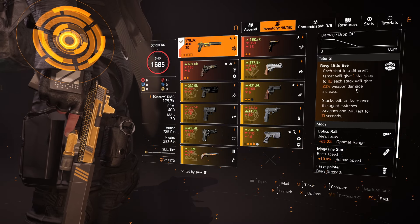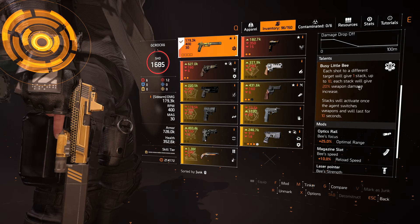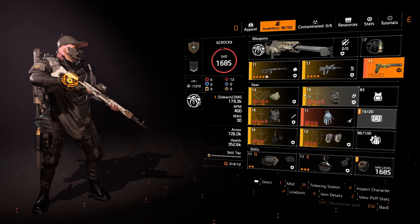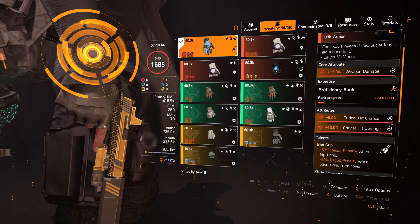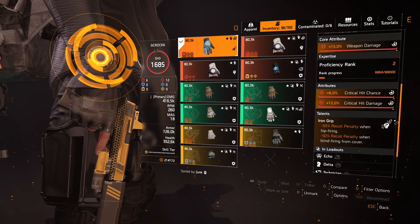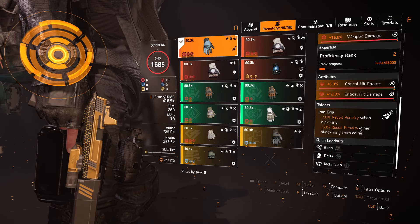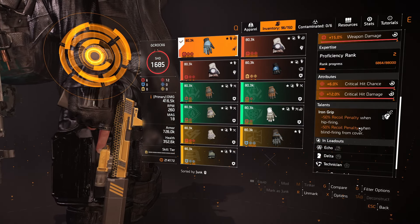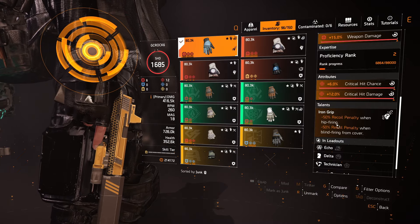Then switch to the Paratrooper SVD for that increased burst of damage for 10 seconds — it was incredible. The Busy Little B has pistol damage and damage to target out of cover. The talent lets you go up to a 10-stack, each stack giving 20% weapon damage to a maximum of 200%, and when you switch to the Paratrooper SVD you get that extra damage for 10 seconds. The Rugged Gauntlets have weapon damage, crit chance, and crit damage. I'm mainly using the 50% recoil penalty reduction when blind firing.